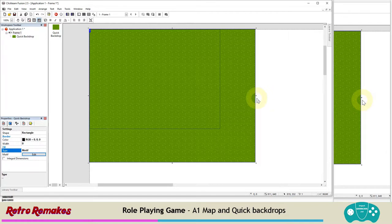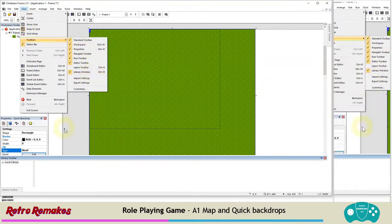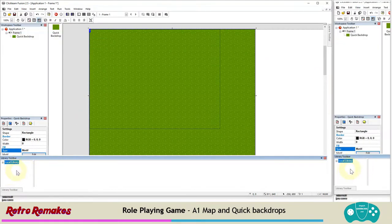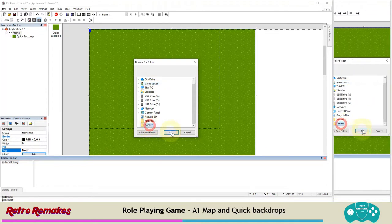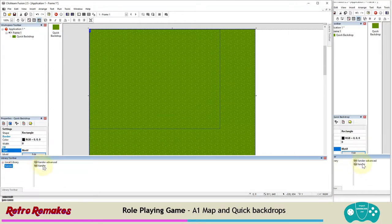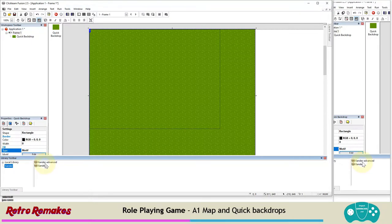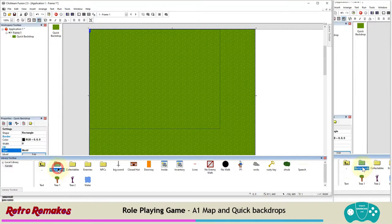We haven't made an asset folder as with other retro remakes because I want to introduce you to the library. In the library - load it up at the bottom of the screen, or click View > Toolbars > Library Window (Ctrl+R). We're going to add the game we've already made into the library, which allows us to use objects from our game in a new game. Right-click in this area and make a new folder - it's just on my desktop in a folder called Zander. Select that and both items are downloaded from our website from the Impact Gamers link.